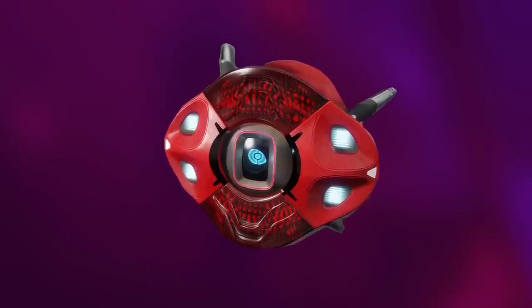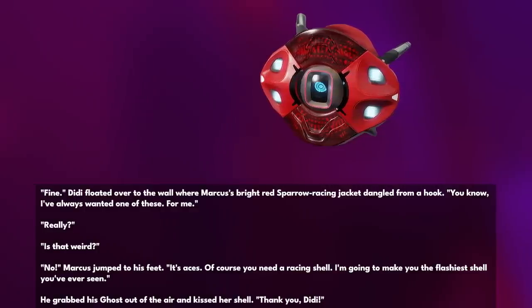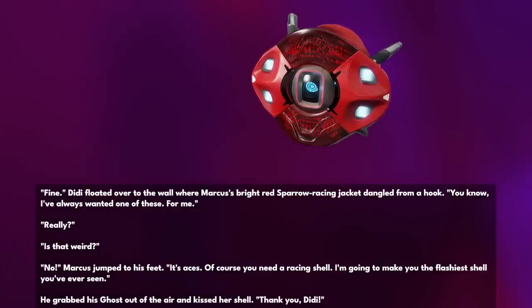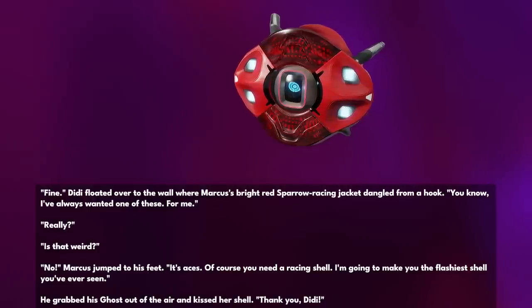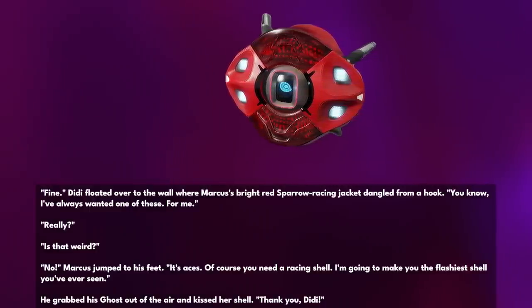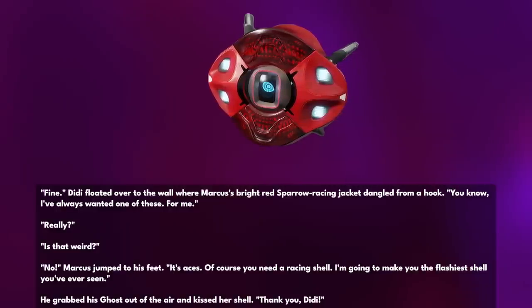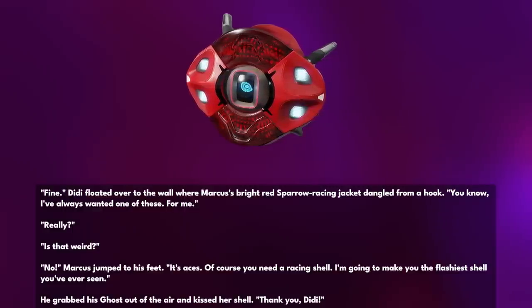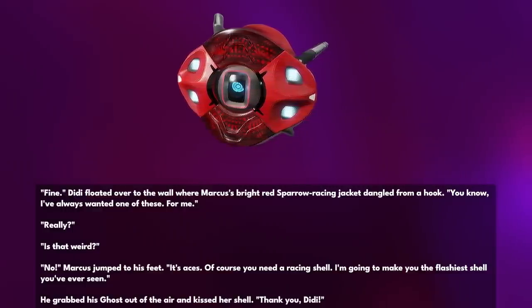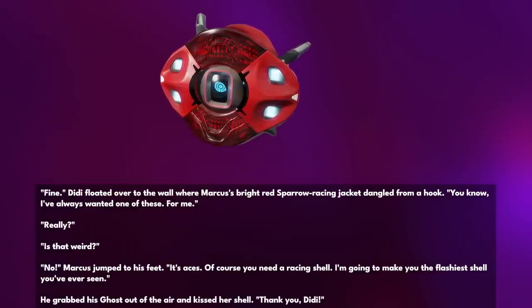Marcus Wren's ghost wanted a new shell. 'Fine.' Didi floated over to the wall where Marcus's bright red sparrow-racing jacket dangled from a hook. 'You know, I've always wanted one of these. For me.' 'Really? Is that weird?' 'No.' Marcus jumped to his feet. 'It's Asus. Of course you need a racing shell. I'm going to make you the flashiest shell you've ever seen.' He grabbed his ghost out of the air and kissed her shell. 'Thank you, Didi.'